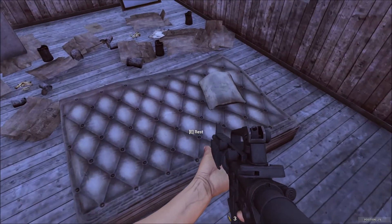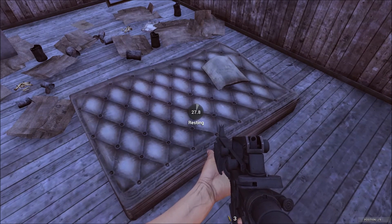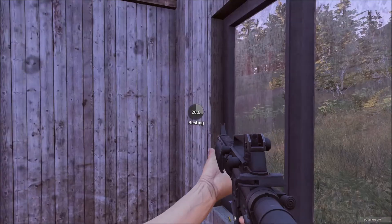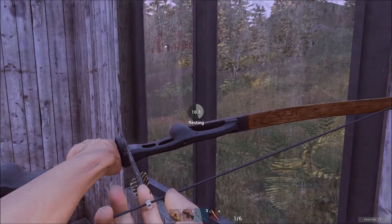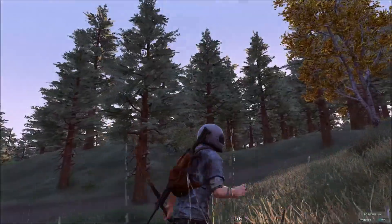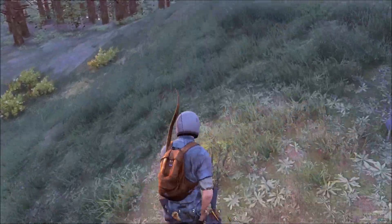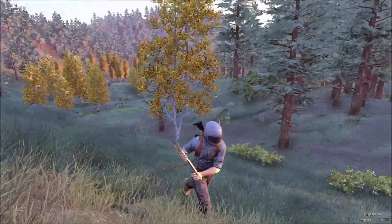This is new here as well — you're able to rest on beds and stuff. I think it allows you to sprint for longer without your stamina going down, which is pretty cool. Also, weapons will appear on your back and stuff as well, which looks pretty cool. Look at that!